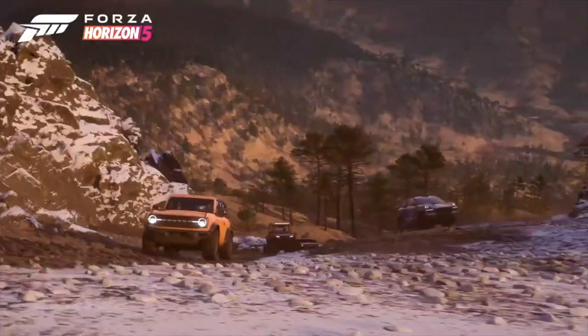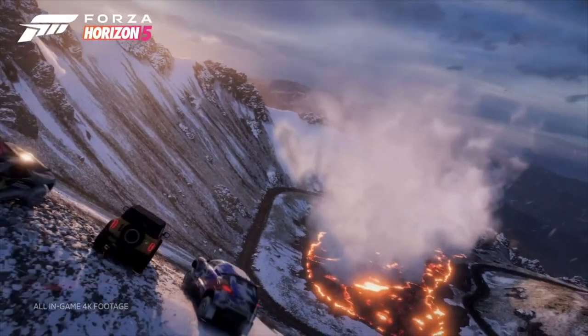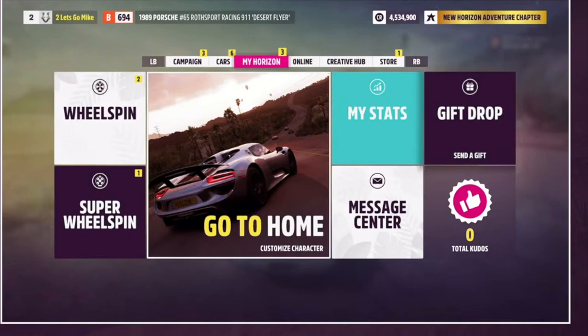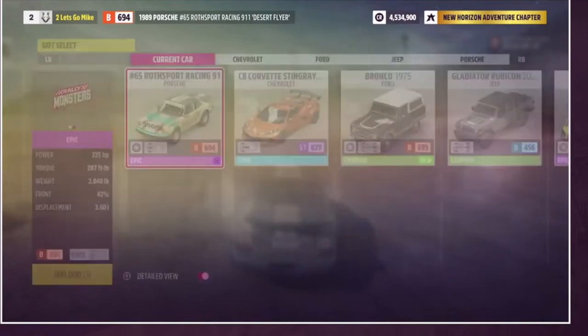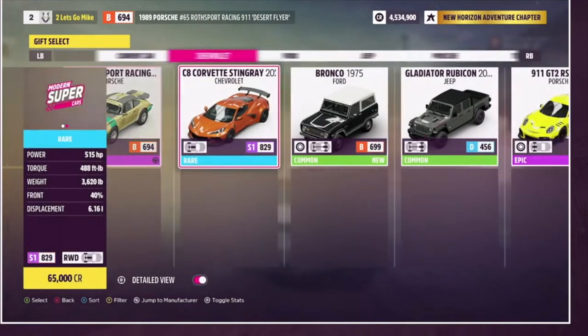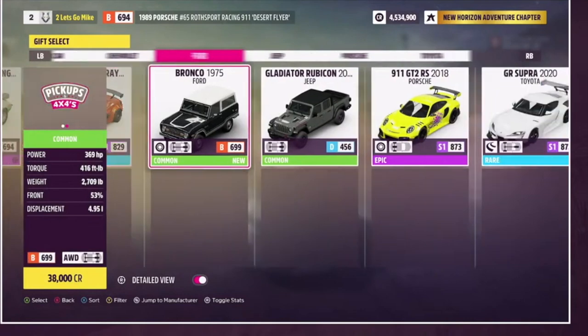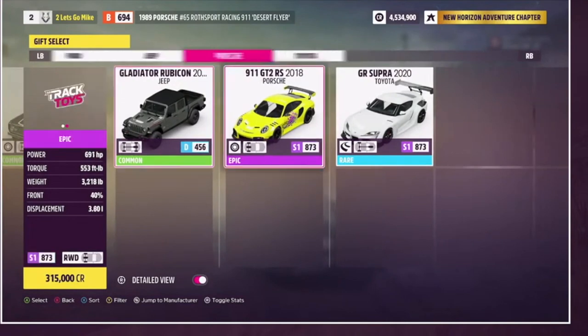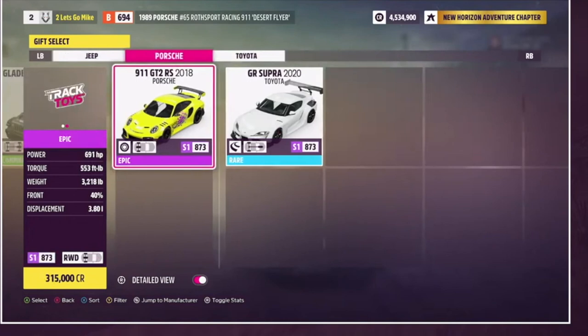I'm gonna walk you through the steps — it seems relatively easy. You find the pause menu, on the pause menu you'll see a thing called 'Gift Drop.' You find Gift Drop, click on it, and all your cars will appear on the screen. When your cars appear you can pick any car from your garage — any car you want — and then you can give that car to anybody. As an example, an Alfa Romeo from your garage.